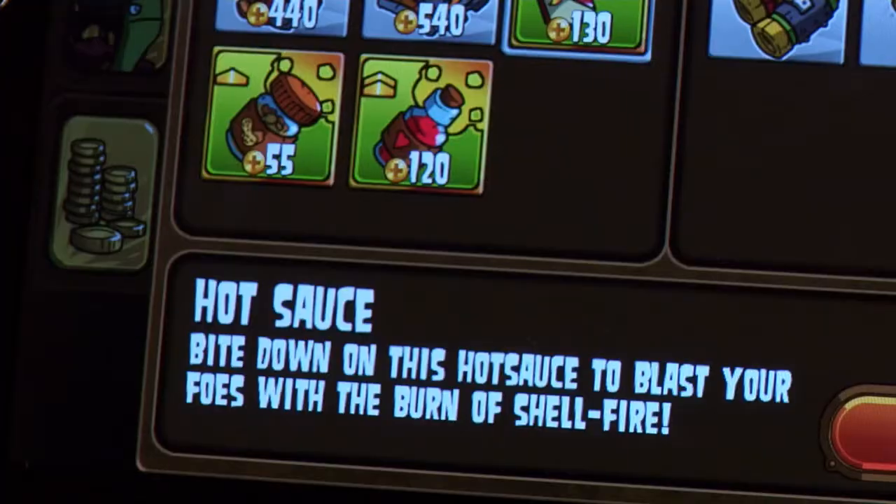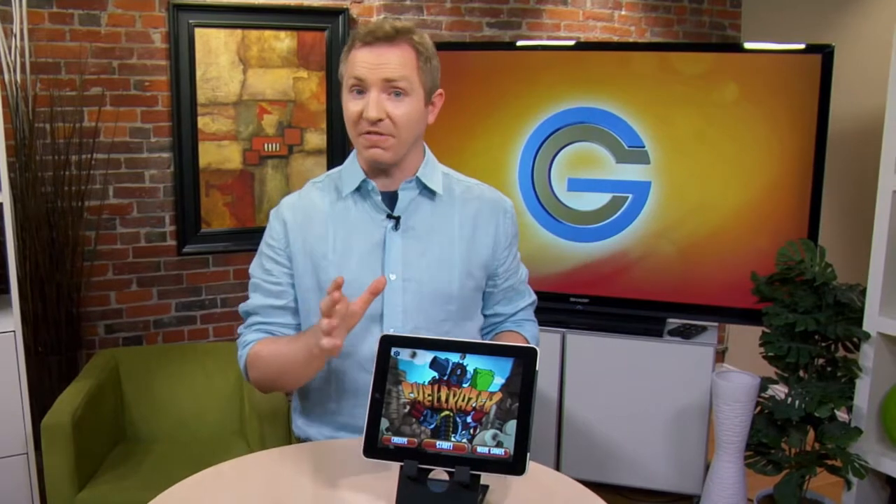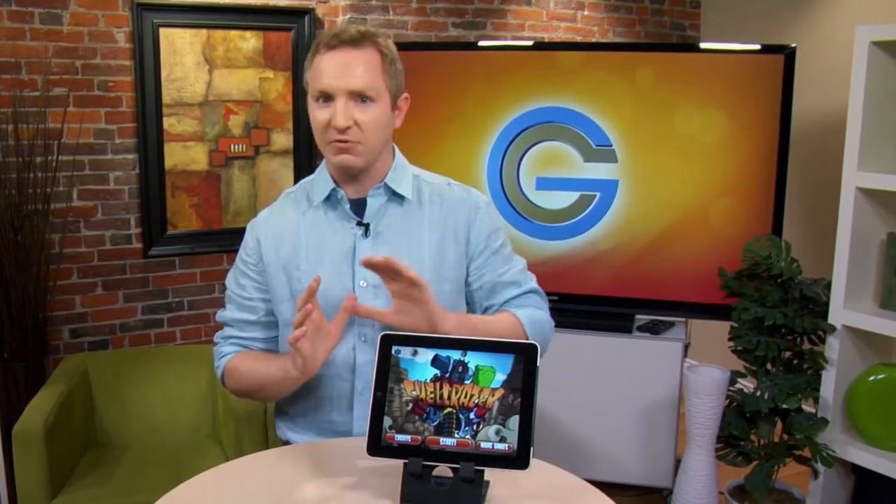There's tons of armor to find, and there's also super-powered turtle food. Turtle food is a cool power-up — let's say you find some watermelon, you feed that to your turtle, and he's gonna spit watermelon seeds right across the screen like bullets, taking out all your enemies.